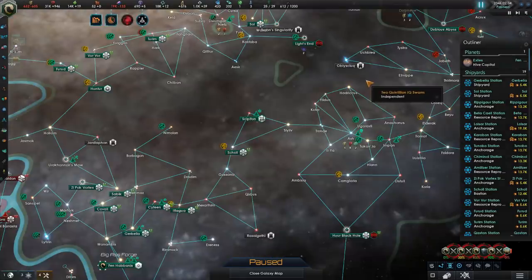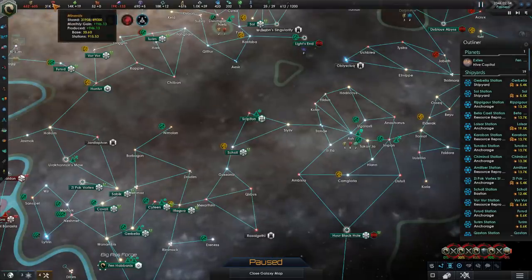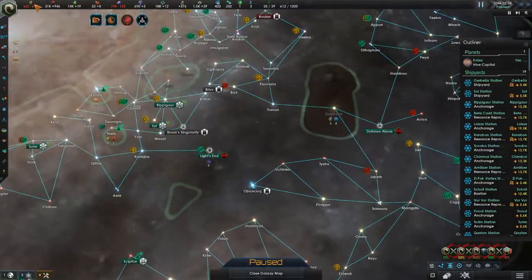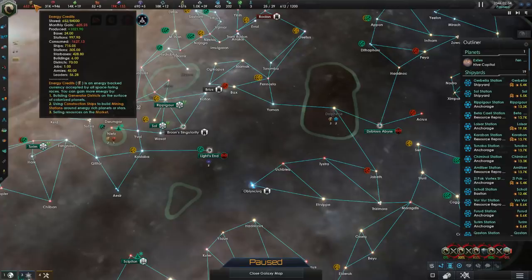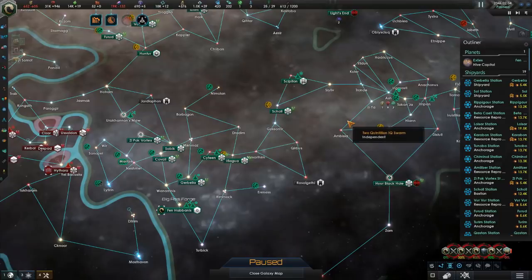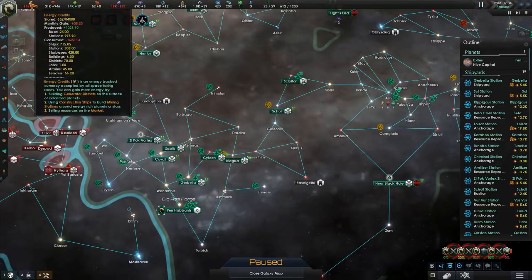This empire size is causing a lot of problems, but it's also producing a lot of benefits. We're making nearly 1,000 minerals from all the stations and nearly 1,000 energy from all the stations. All this territory is doing something, and obviously this is something we're going to want to protect — our economy depends on it.